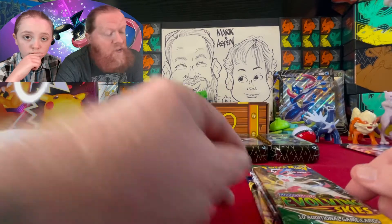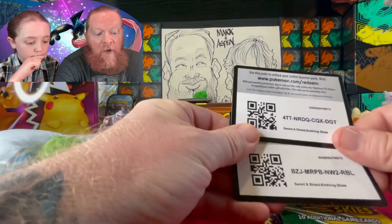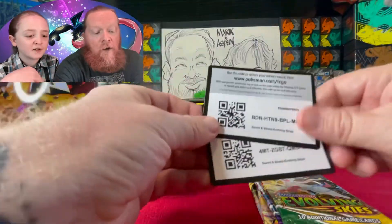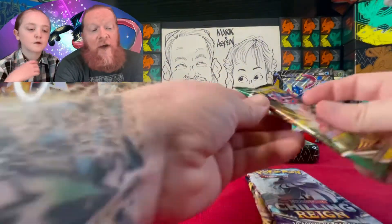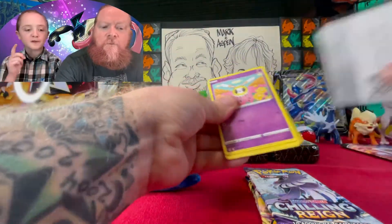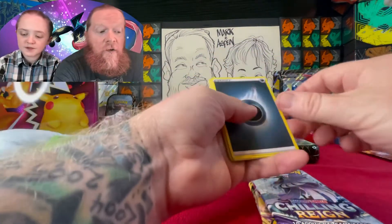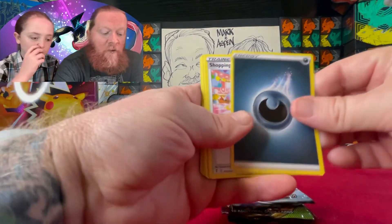We're going to open up these cards. All throughout this opening, I'm going to be showing random code cards — pause the video if you need to get the code. So we've already shown you five code cards. We're going to do Evolving Skies first. Let's see what we get. This is our first V Union — I've never had a chance to open one of these in my life, so that was my first time.